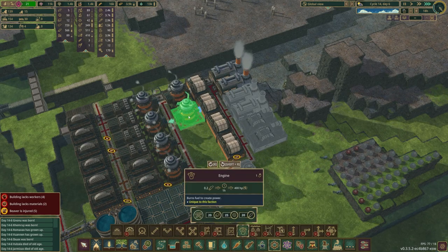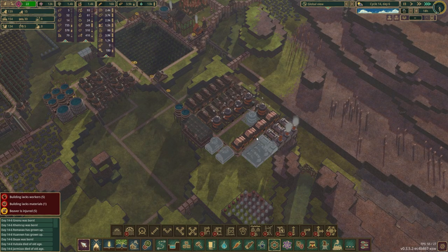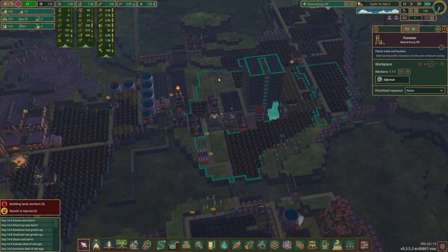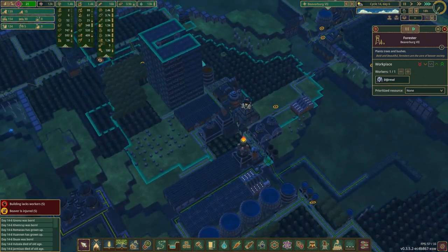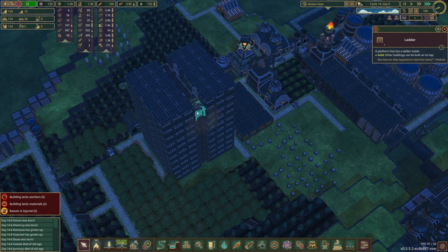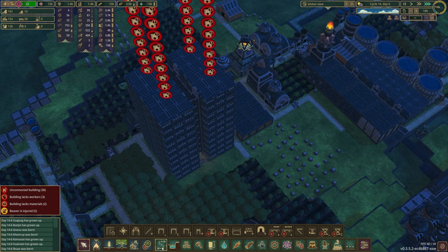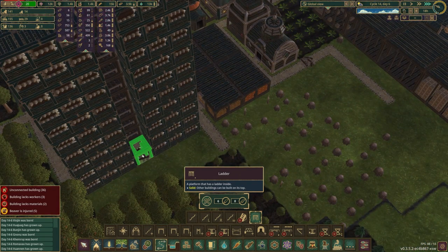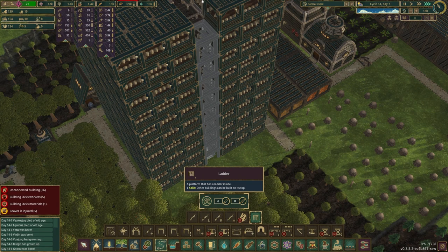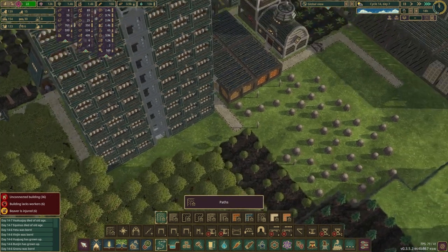And then we'll end up putting another engine in, I'm sure - just go ahead and queue that up for building. But yeah, this is a much more efficient layout for all of this. So I think that is something we can be proud of. And then turning this into more trees is always a smart idea. So now I can plant more here. That's right, I was going to turn the ladders around. So what we'll end up doing - because they can travel through the non-occupied side of a ladder - we'll just rotate that 90 degrees. And then can't forget to put our pathway on top.